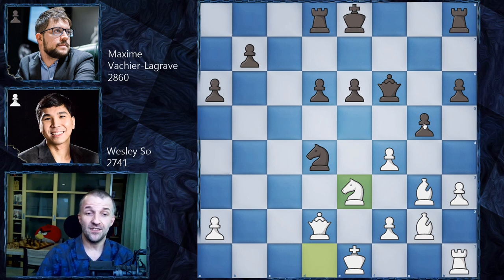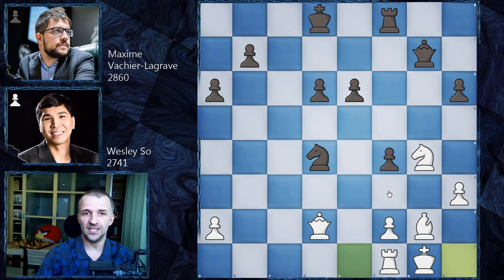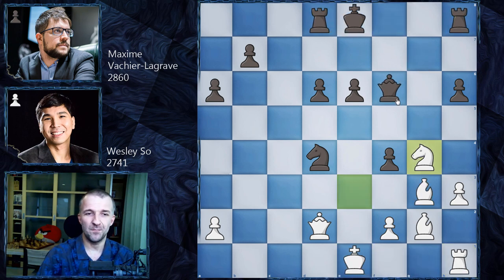This is why we have Ne3 first, and MVL doesn't wait for fxg5 — he plays gxf4, then Ng4 with attack on the queen. The queen doesn't have many safe squares; probably only g7, but then Bh4 attacks the rook, and if the rook moves, the bishop can come to f6 making a beautiful skewer while also attacking the knight. Probably Rf8, and after Bxd8, Kxd8, white could actually castle — not what black wants.